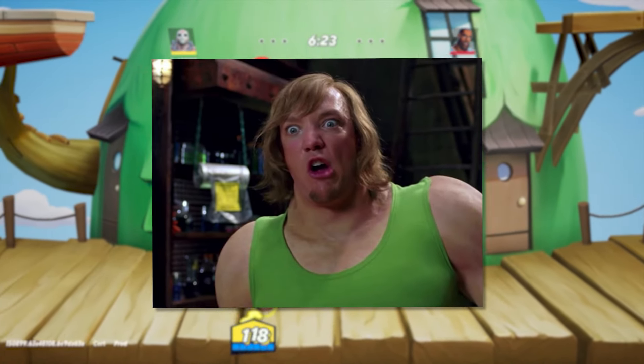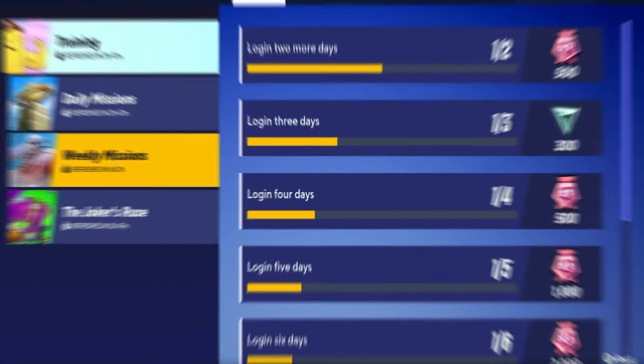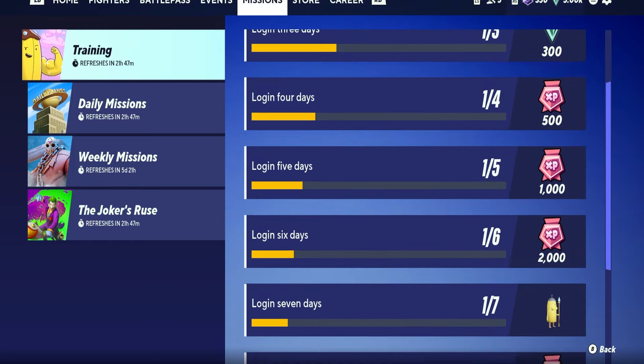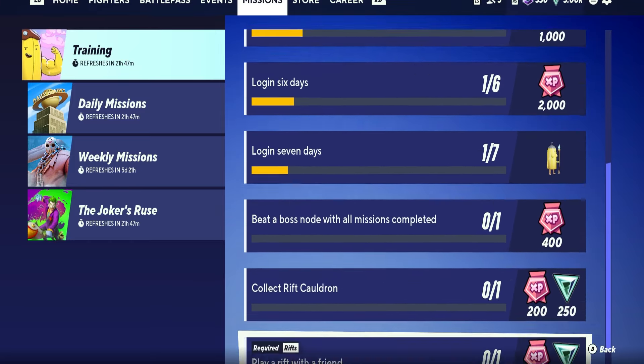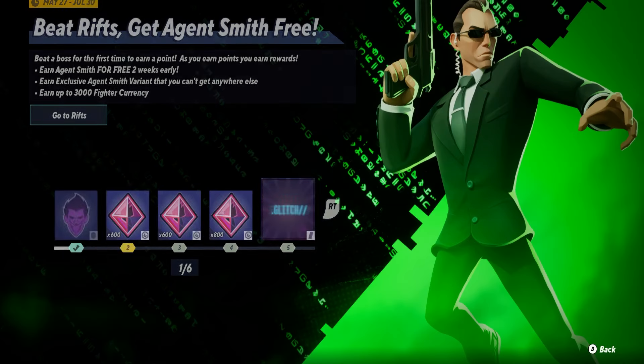For the first tip for leveling up your characters, it's pretty easy — just complete all your missions like your weekly missions and your dailies. They're pretty easy to crack out, as well as the training stuff. You'll be able to just smash through these, pick up all the points, and easily get your characters unlocked that way.